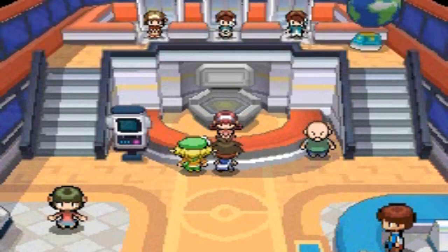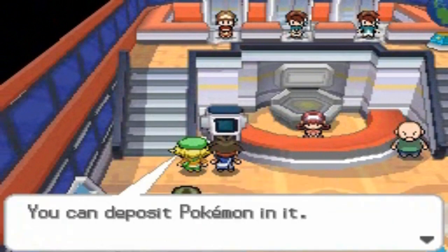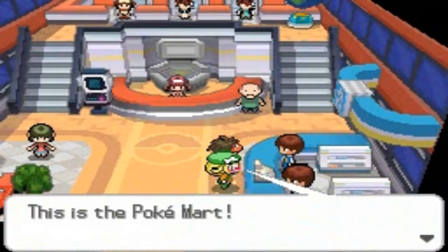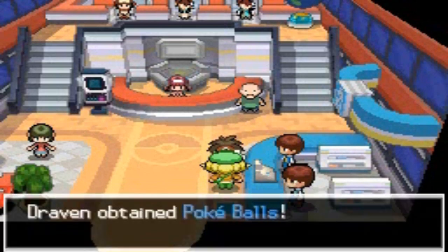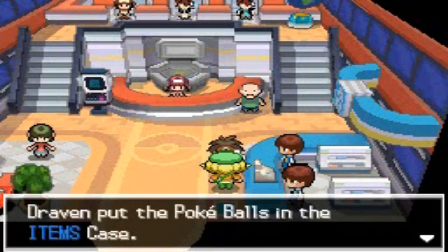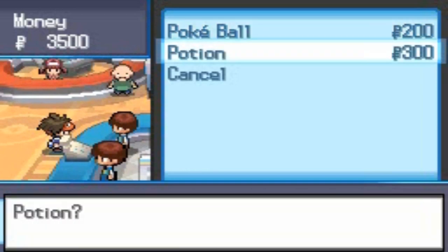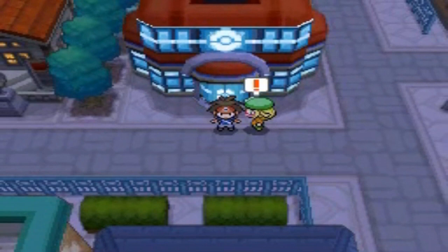I remember a few years ago when I first started Pokemon White 2 as Draven XC 711 — I had high hopes of finishing it but didn't really know what I was doing, never completed Pokemon Black, and ended up deleting the whole thing. But now that we have a proper schedule and I know how to manage things, we're going to see this walkthrough through. She gives us some Pokeballs — great. We get five potions, because you can never be too sure.